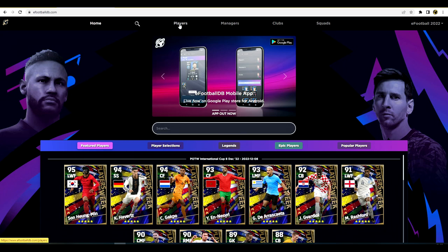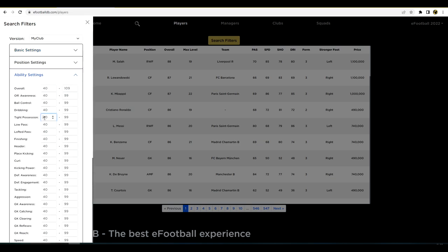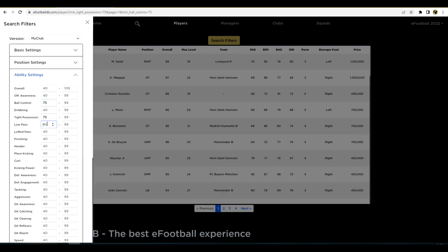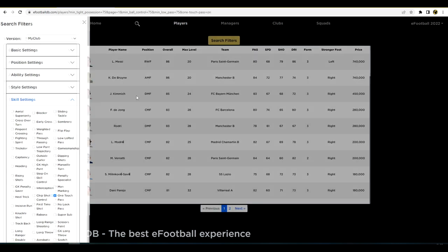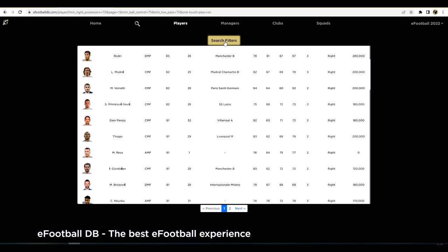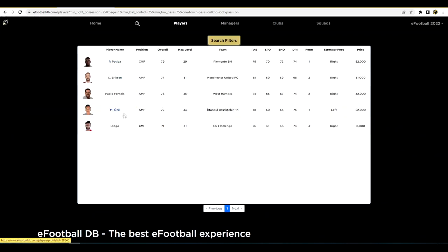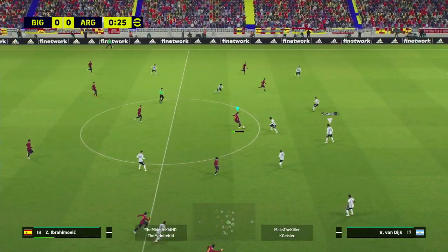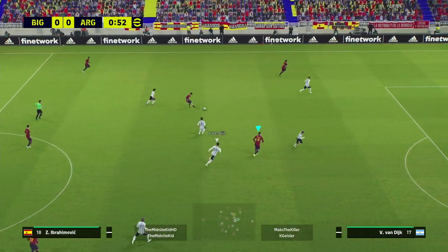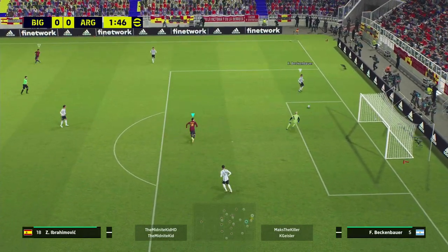If you go to eFootballDB to look for players that fit this formation, you want players with good tight possession, good ball control, and good low pass — those are the three holy trinity stats you need. One-touch pass is also a definite requirement. Everything else — no-look pass, lofted pass — is an extra. There are a lot of good players available, and you'll notice with possession you can mix it up; it's all about maintaining flexibility while keeping the ball.